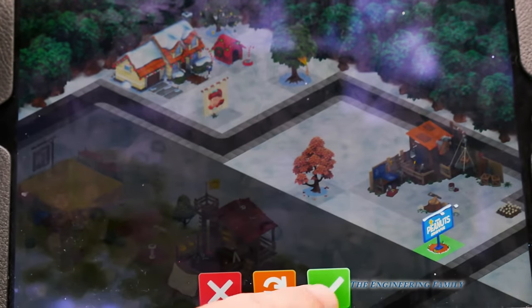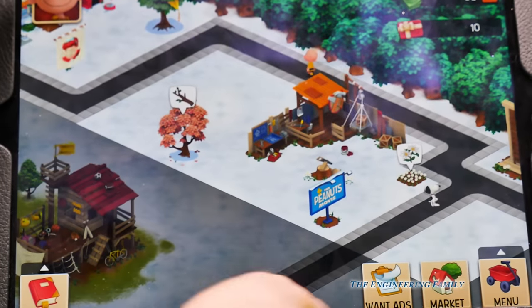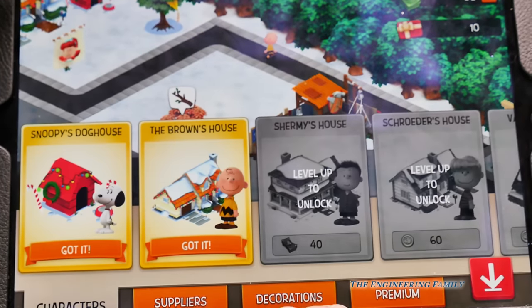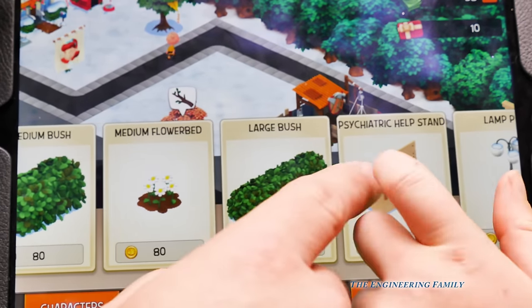Probably right there. There you go. Now hit the check mark. Good job. Should we put in some more decorations? The Peanuts movie - so we got that. We can put bushes in.